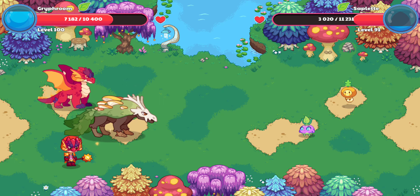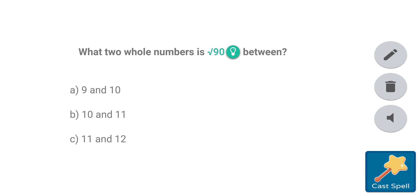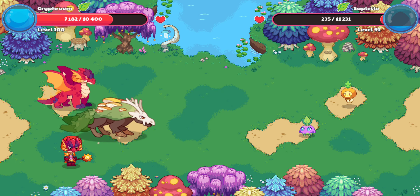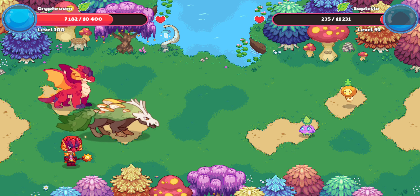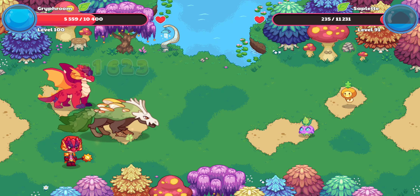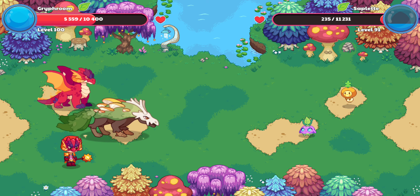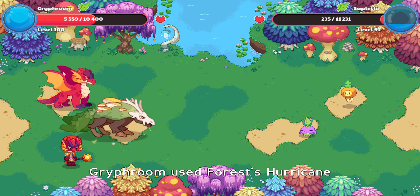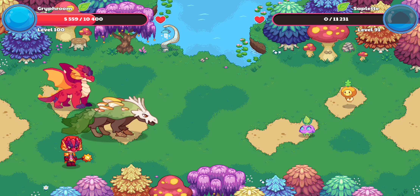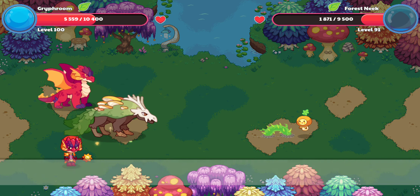Oh man. Alright, Forza's Hurricane. It should have more than 10,400 health — it should have 15,600 health. That's how much health it had when I was taming it. And it should really have that. I feel like Saplet can fit inside Gryphroom's belly. I feel like it could.